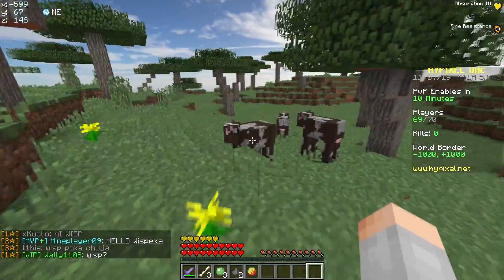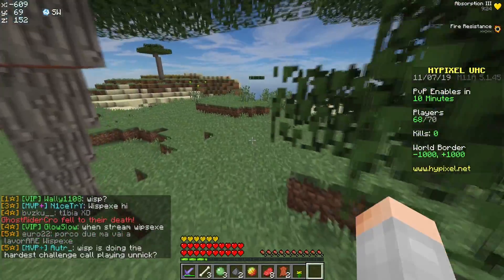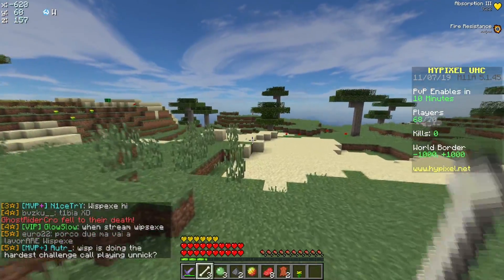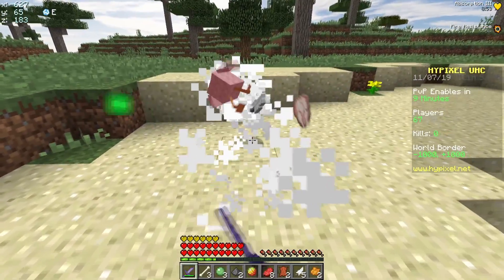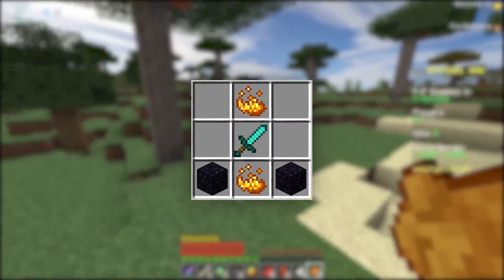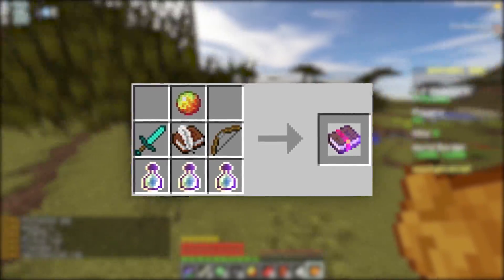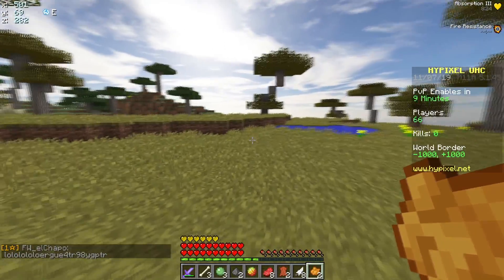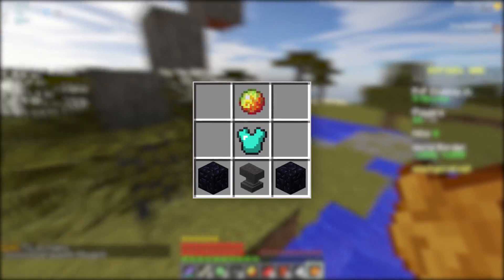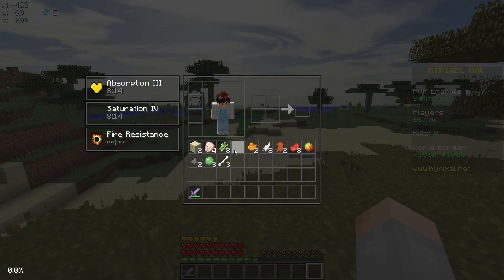I'm just going to explain absolutely everything really quickly so you guys are in the loop. The reason I have all of these random items in my hotbar is because today I'm rushing three very very good items. The first item is just a dragon sword which adds one level of sharpness to a diamond sword. The other item is tablets of destiny which is a sharpness 3 fire 1 book, which is obviously just very very good. And finally I'm going to be making a dragon chest plate which is a prot 4 diamond chest plate.